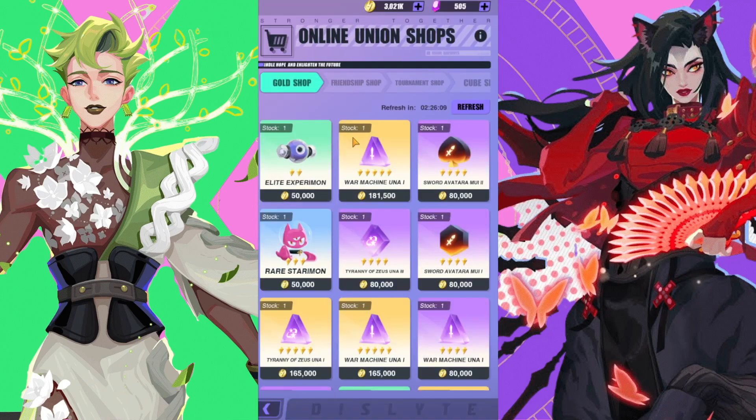First of all, the shop is very important in this game — you can buy tons of stuff here. Starting with the gold shop: the main thing is that you can buy a bunch of different things and it refreshes every day. You can buy anything from experiments, but you typically want to buy the higher level ones if you do want them — that isn't high up on the priority list. Mostly you want to look for gold records whenever you can find them.